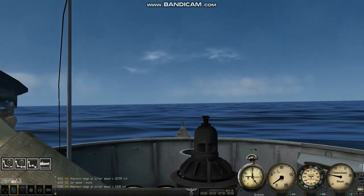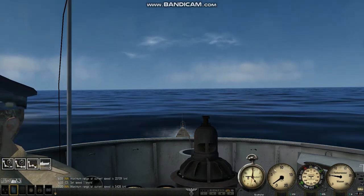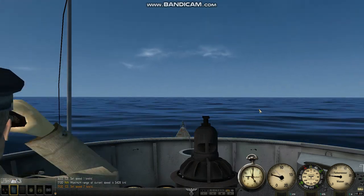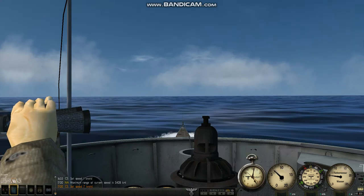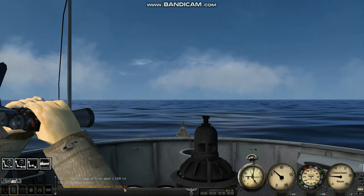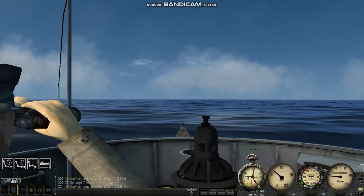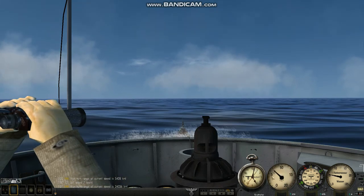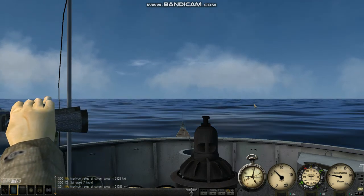For this boat — it's a 7B with no upgrades to the engine — I'm not going to show you all the experimentation, but at 7 knots, the navigator reads 24,036 kilometers. So I get an extra 2,000 kilometers over one-third speed just by hand-selecting 7 knots. That's something for you as a new person coming into this to think about.